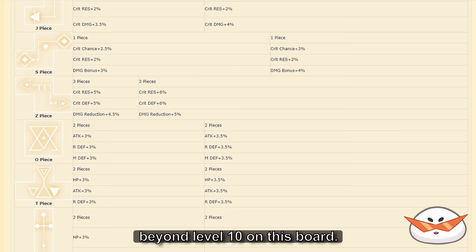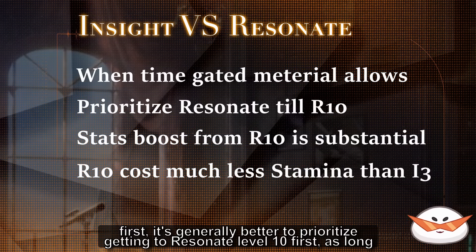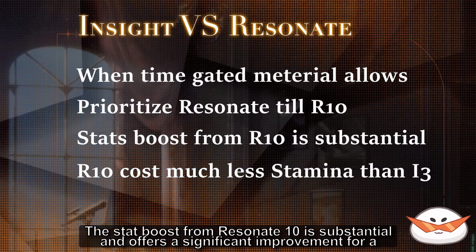When deciding between focusing on Resonate or reaching Insight 3 for your character first, it's generally better to prioritize getting to Resonate level 10 first, as long as you have the time-gated materials available. The stats boost from Resonate 10 is substantial and offers a significant improvement for a much lower stamina cost than Insight 3.